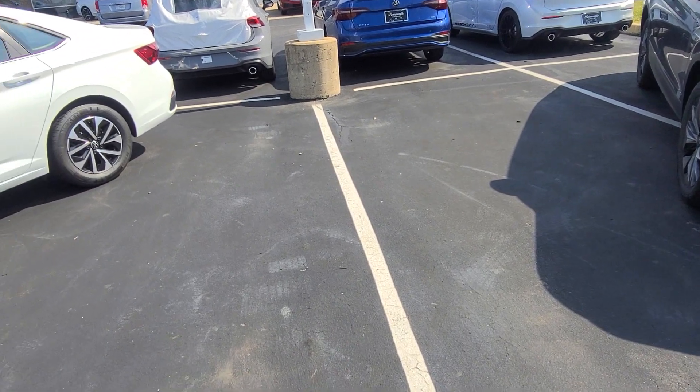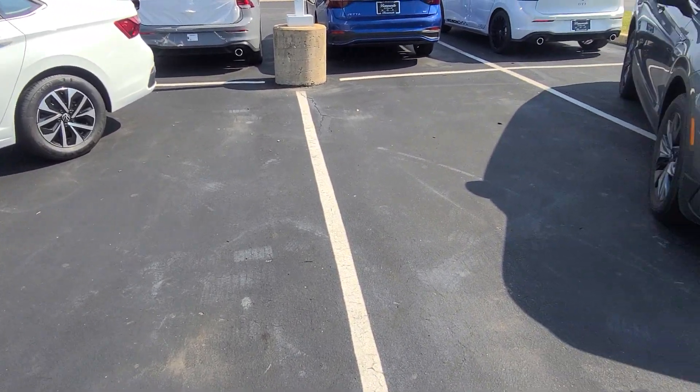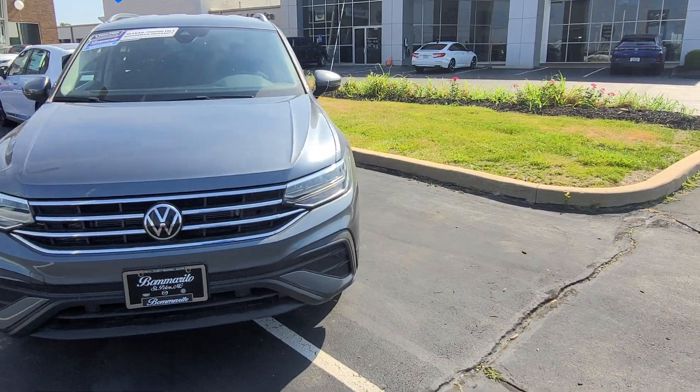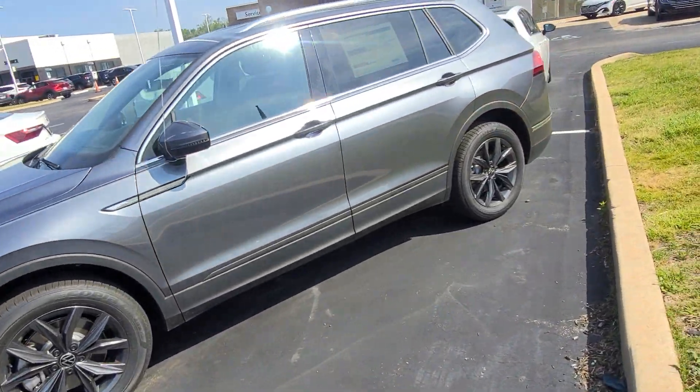This spot right here has a gray Taos SE, no sunroof, front wheel drive with a power liftgate available. And this Tiguan right here is a Tiguan SE — no sunroof, black interior, and it has a deleted trunk module on the back, which makes this one cheaper.